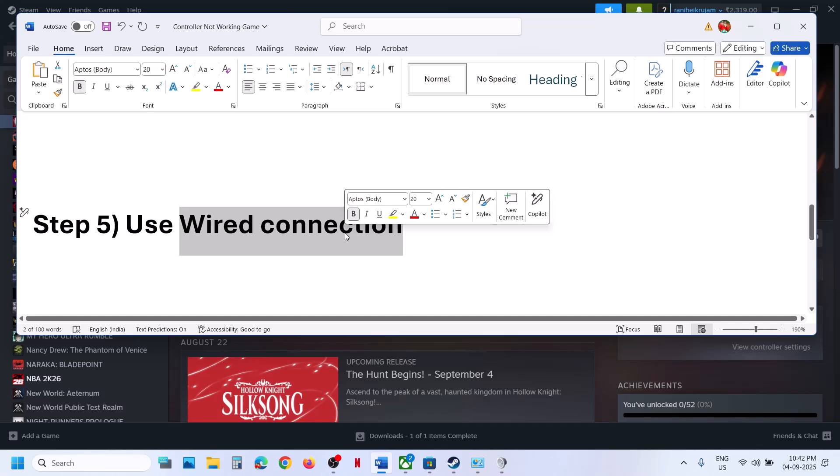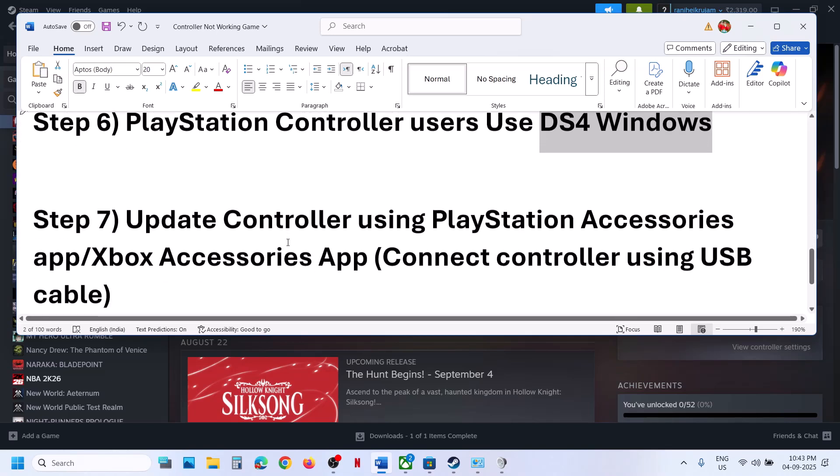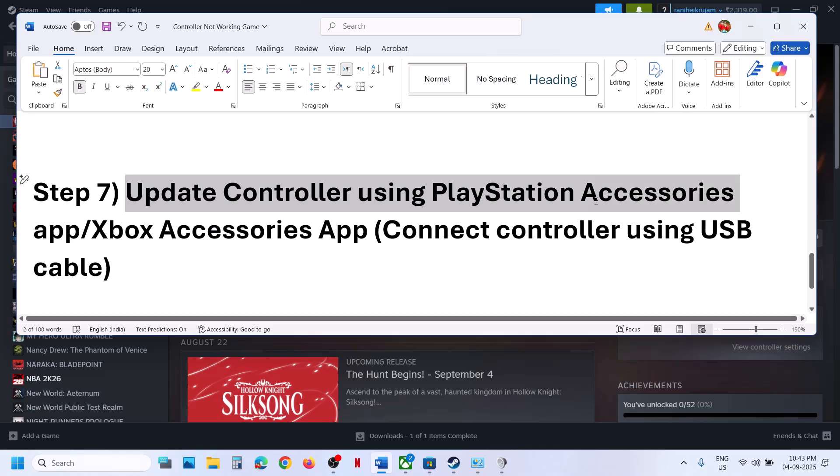If wireless connection is not working, connect your controller using a USB cable to the computer and launch the game. The next step, again for PlayStation controllers, is to use DS4Windows. Search for it in Google, install it, configure your controller, and check.